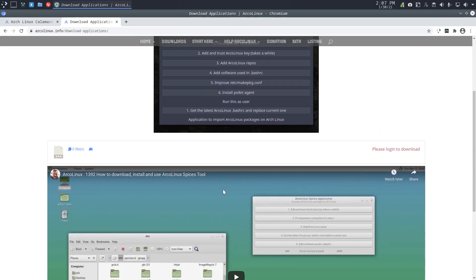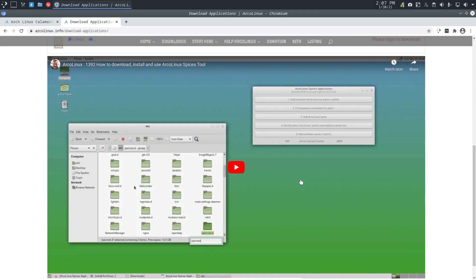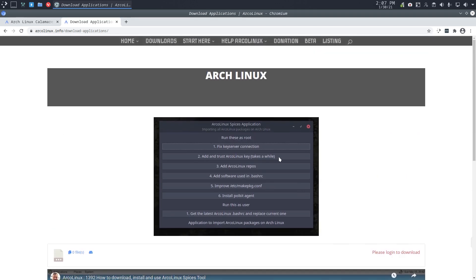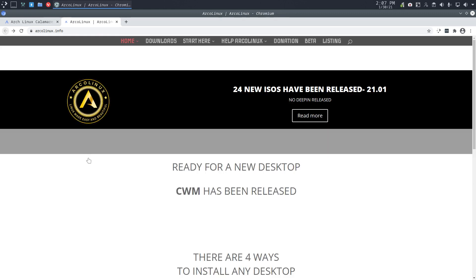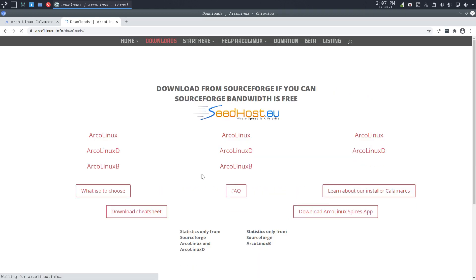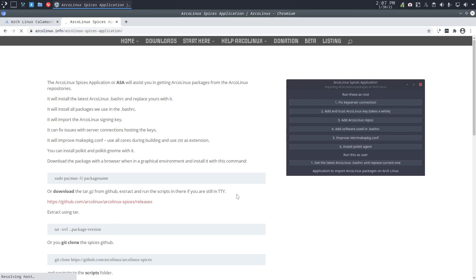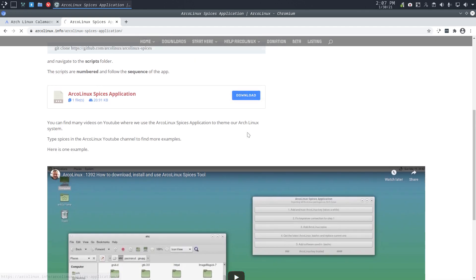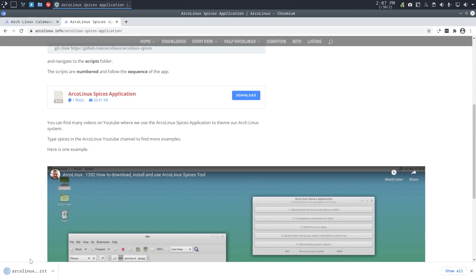You click and it says 'please login to download' — that's strange, let's have a look. Normally I do this in downloads. I'll check out what that link is. If it's not working, this is what you should do: read more, there are some videos and here's the download button. So we have an application to get us quickly running on any Arch Linux system.